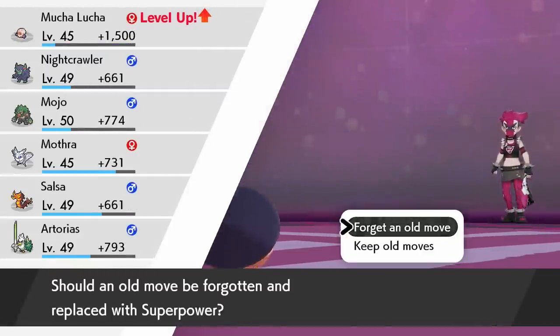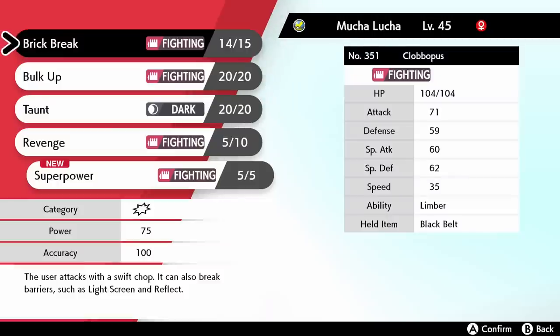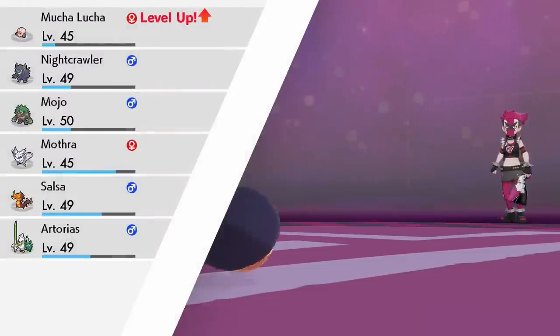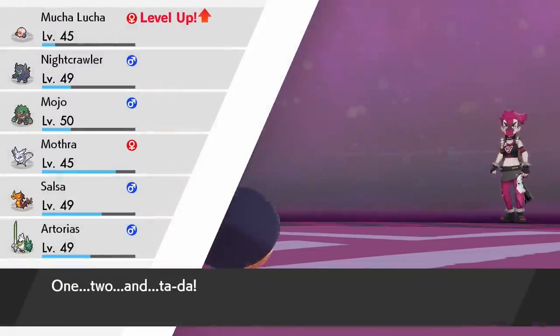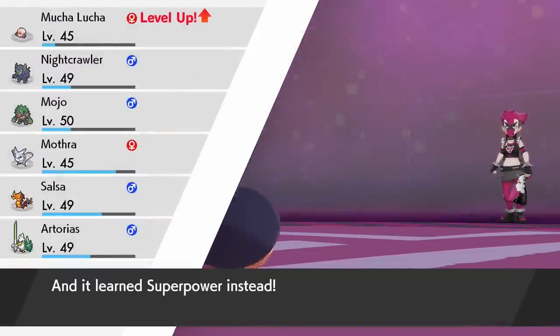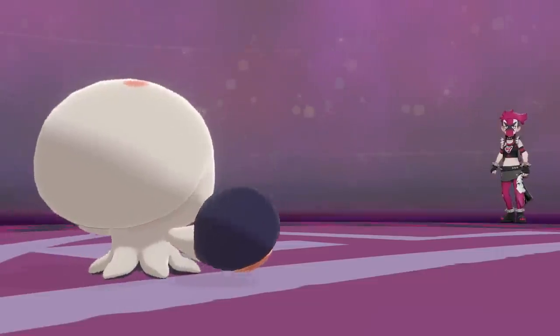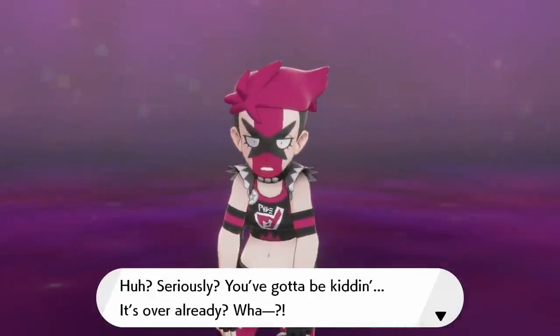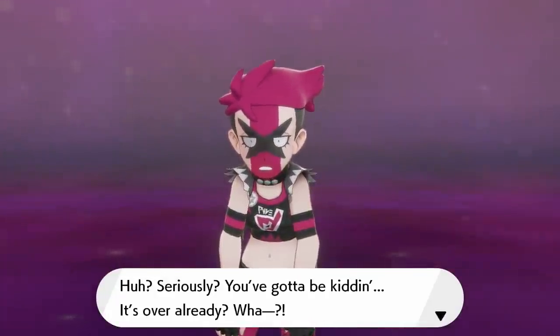Because Mucha Lucha is a girl — I guess you could call her Buena Girl, which I'm pretty sure was the name of the character in Mucha Lucha. But there we go — level 45 is gonna give us Super Power. That's a very strong fighting move there. I guess we might as well grab it in exchange for Brick Break, because Revenge is a decreased priority and Brick Break is just a standard move, so Super Power is basically just a super powered version of it. You've got to be kidding — it's over already.